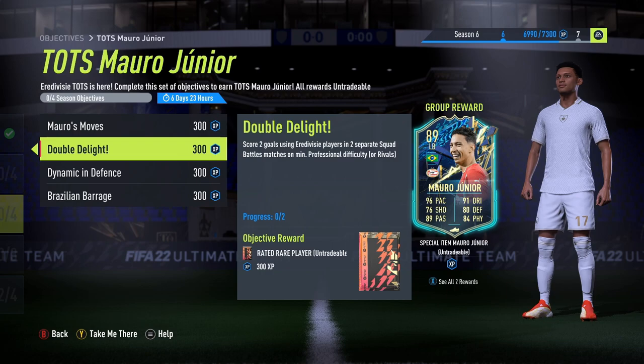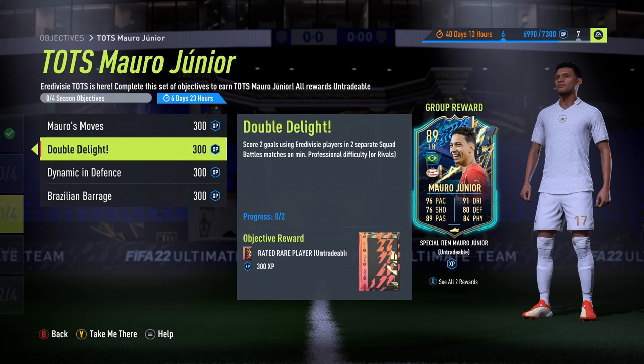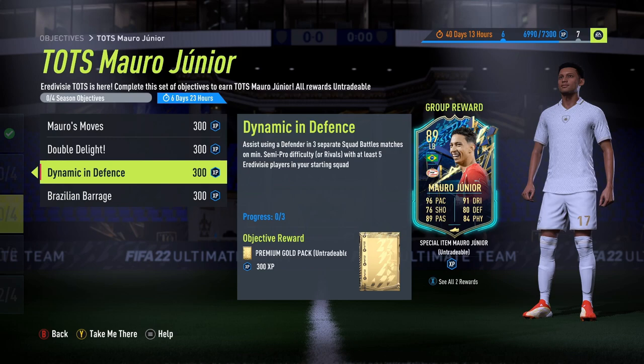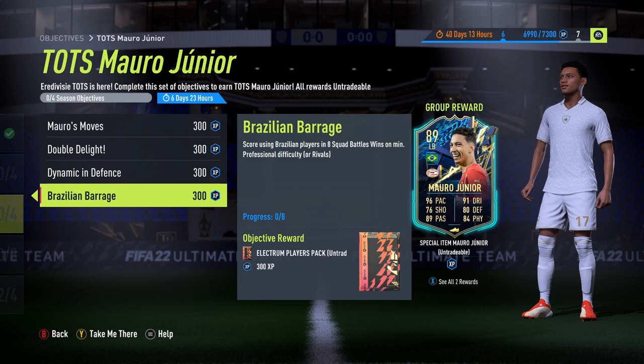Score two goals using Air Divisier players in two separate squad battle matches on minimum professional. This depends on how good your Air Divisier players are and what rank you're in. Assist using defenders in three separate squad matches - you've got to have at least five Air Divisier players in your starting lineup. Score using Brazilian players in eight squad battle wins - if you're in rivals it will be a rival win, so if you've scored but you're not winning it technically won't count.